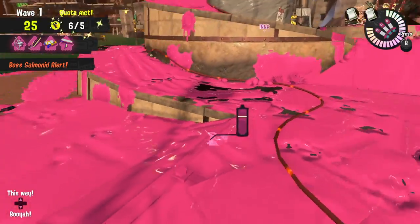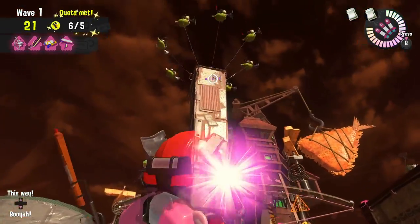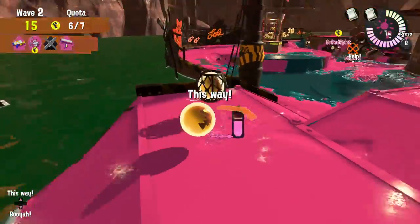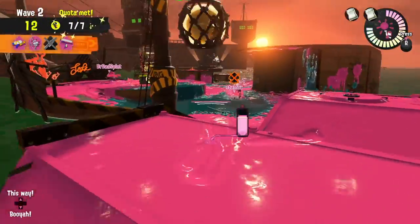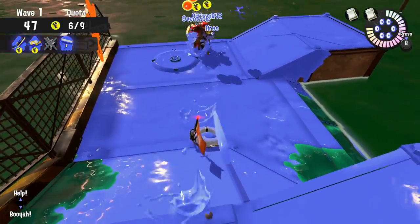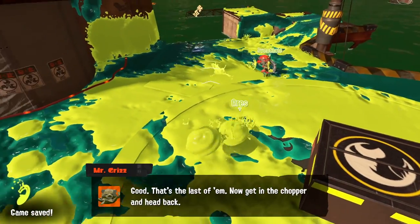Remember to use the 'this way' emote when, for example, a boss Salmonid is coming in or golden eggs are about to be stolen by Salmonids. This can also be applied in regular Turf Battles when you want a teammate to come somewhere, but it especially comes in handy in Salmon Run. And the last tip for Salmon Run: just remember to be polite. When you get revived, give them a little booyah and you might get one back. And when you win those rounds, squid bagging together as a team is even more polite.